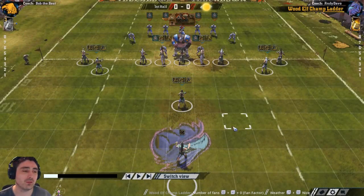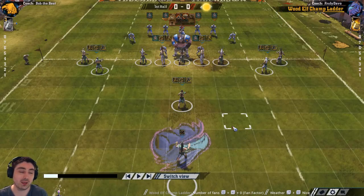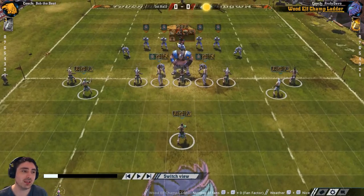Now we're going to look at some defensive setups for a Wood Elf team. The defensive setup on screen right now is generally considered one of the safer and more secure setups for Wood Elves, and also one where you're looking to score over the course of about eight turns. This is a generic five players in the centre of the line of scrimmage to get your blocks off, with two players on each side.